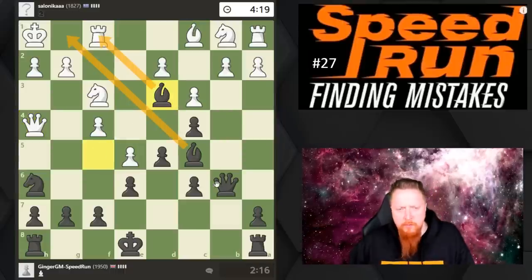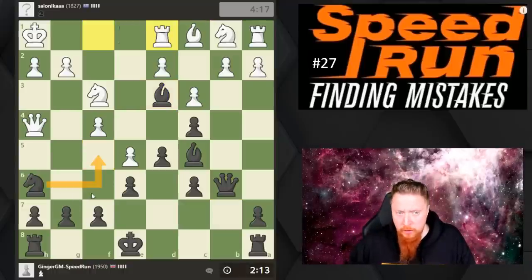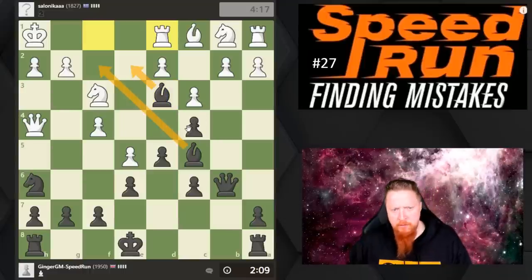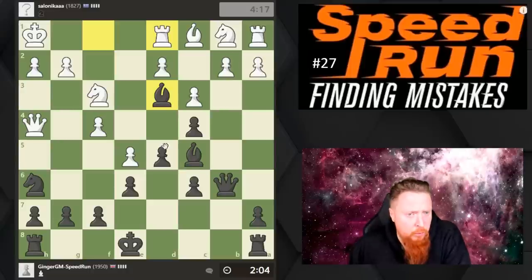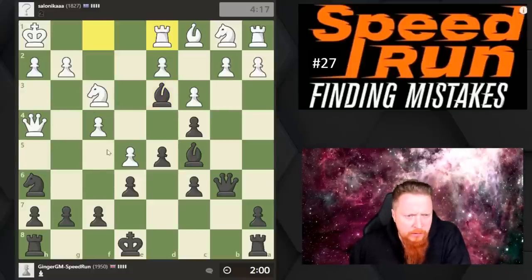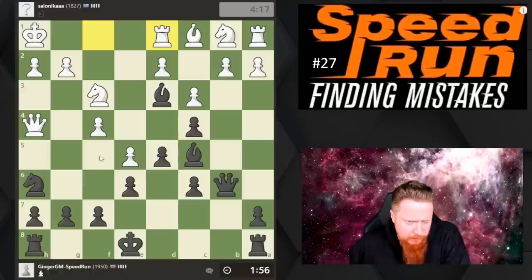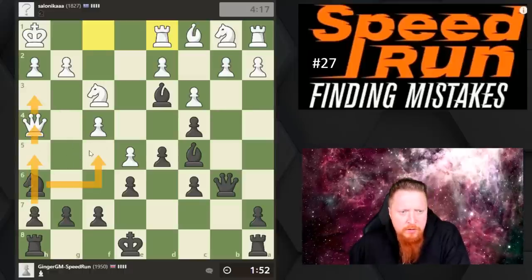I'm just trying to think of the best squares for my pieces. My knight can also fit very calmly on this square, but there are also strong moves like bishop here and bishop here, winning the exchange. I think I've got a winning position here. There's this lovely idea of trying to come in and go for checkmate — let's check that out.